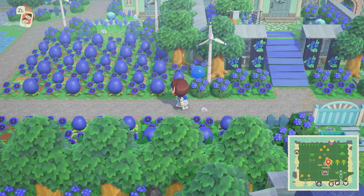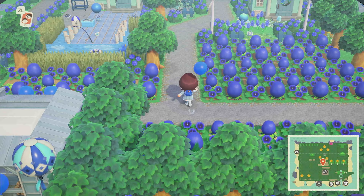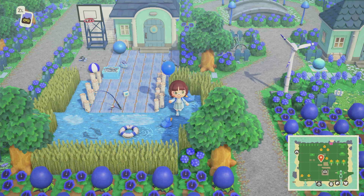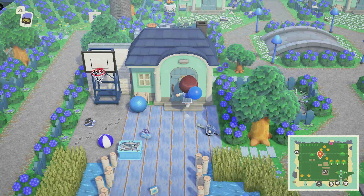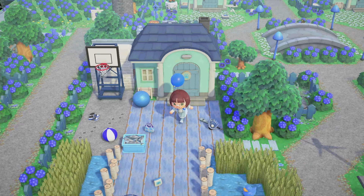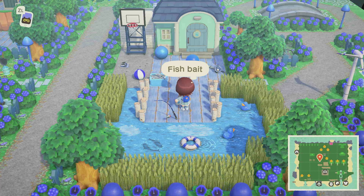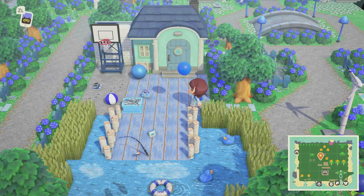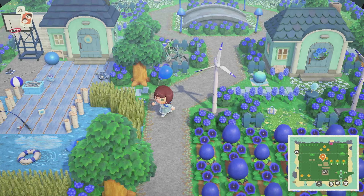If we continue to the left we have some more blueberry plants and another villager home with a pond in front - how cute! Whose house is this? Poncho's house! Adorable little yard with a fishing pond in the front - that is prime real estate, you guys. And it's at the front of the neighborhood back there.